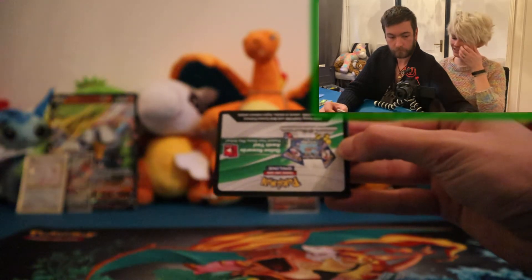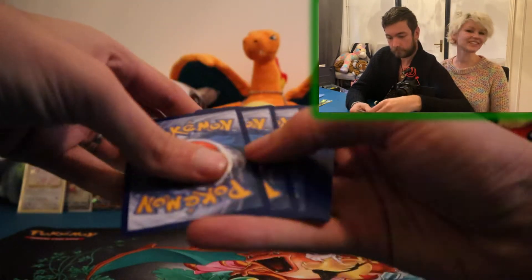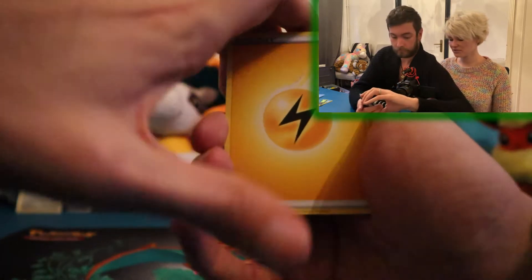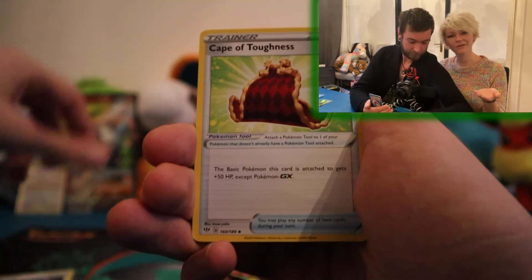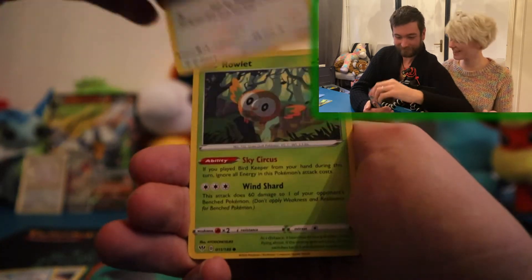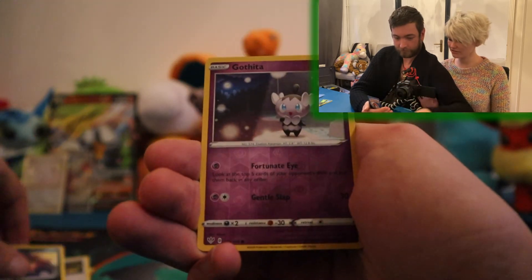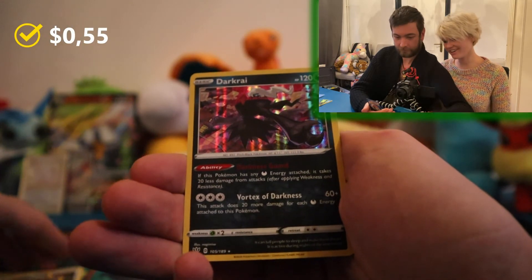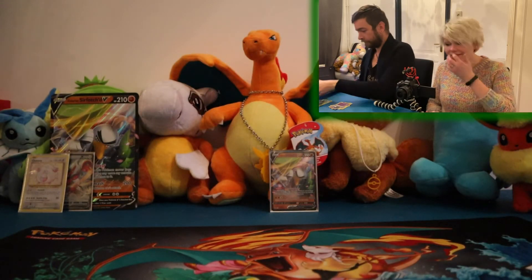We already had a V pull and an awesome holo pull. It is a green and white code again — loving this. You know, whenever we do pack battles he wins, and right now we're not doing a pack battle and I got a holo card and a V card — I think it's very unfair, I need another pack! Crobat, Squawkabilly — reverse — and a holo Darkrai. Okay, that's something — not mad about a holo!